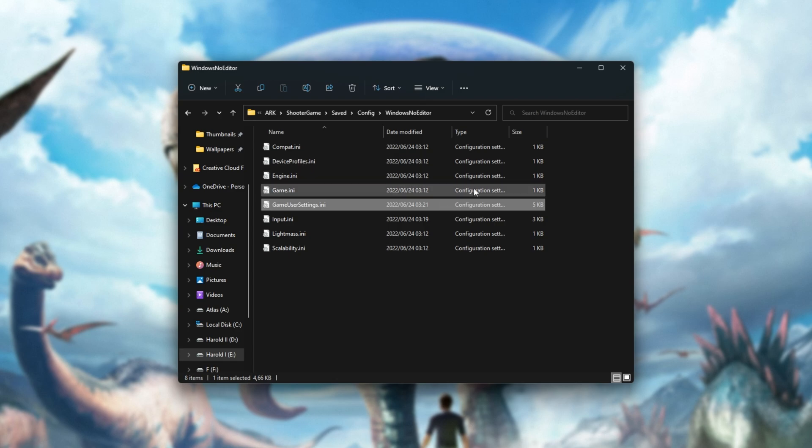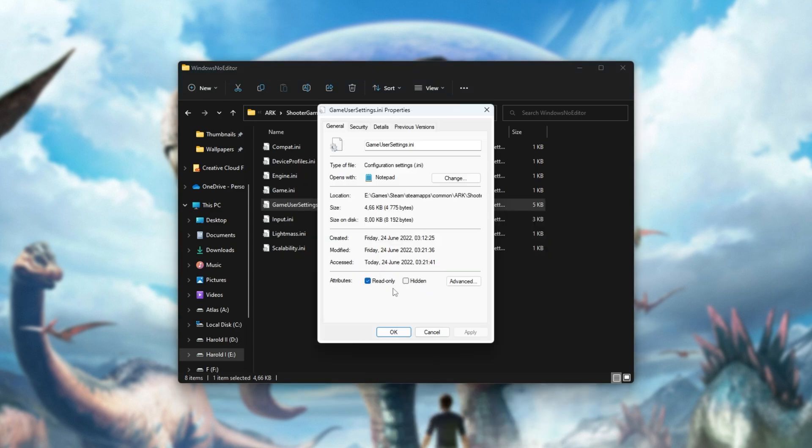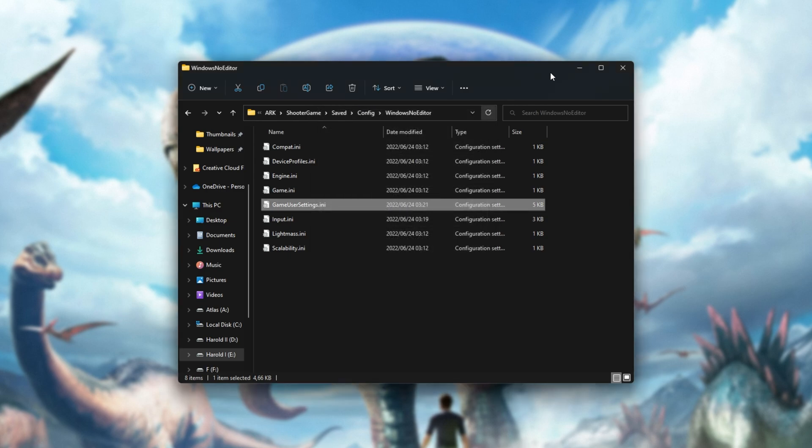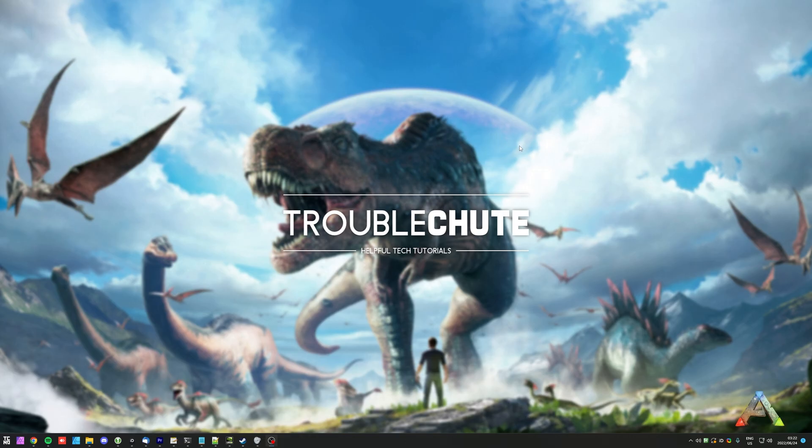If you do want to change your graphics settings later, come back here, right-click Properties, and make sure that Read Only is unticked, then Apply and OK. At this point you're able to fire up ARK, play it, and you should get a ton more FPS compared to before. Once again, if you'd like to get even more out of your computer, do check the description down below for Windows 10, 11, and NVIDIA optimization guides. Anyways, that's really about it for this quick video — thank you all for watching. My name has been TechnoBear here for Troubleshoot, and I'll see you all next time. Ciao!